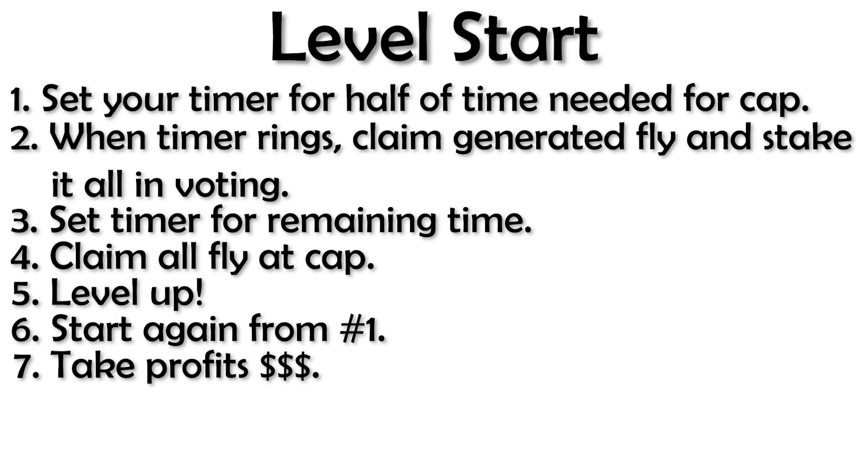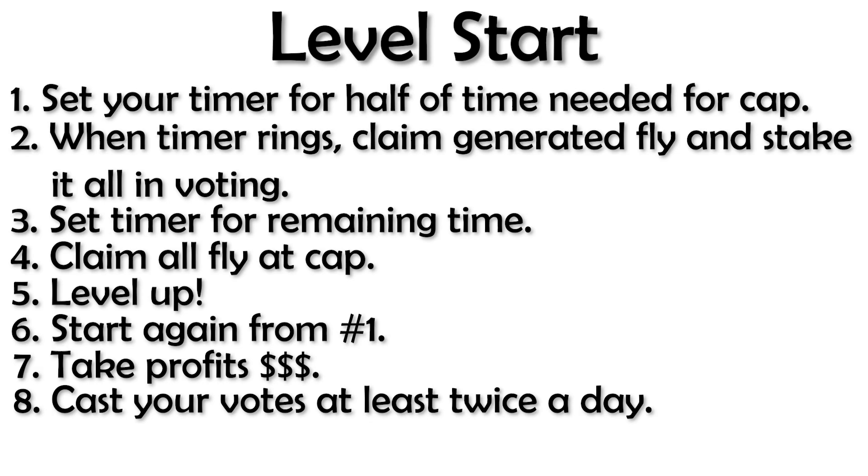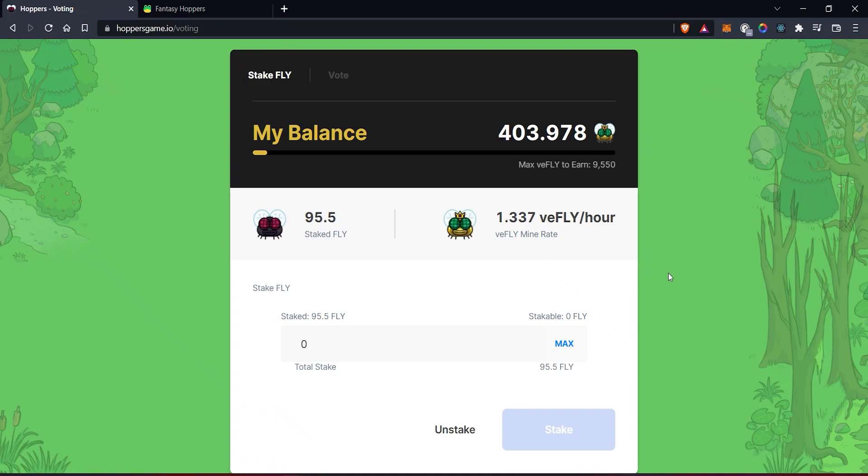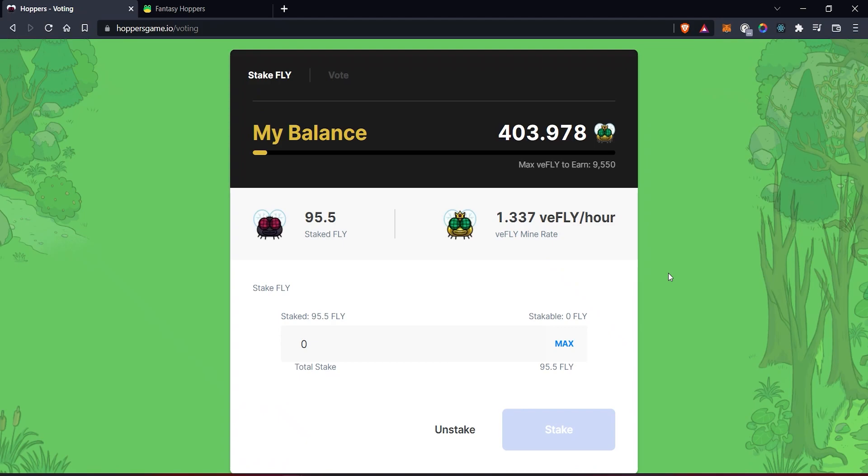The last step of this strategy is to cast your vote twice a day. You can do this more often if you want to ensure you're getting as much bonus as you can, but it may not be worth the stress of constantly checking your phone. Voting once or twice a day will still see you getting a fairly stable amount of fly. With this technique, you don't have to worry about hitting your V-share cap because you keep adding to your staked fly — you're always going to have an increasing amount of votes to cast every day. You can repeat this technique for every single level, and it works just fine for players who don't want to babysit their hoppers all day.